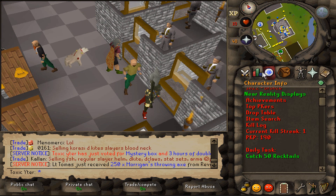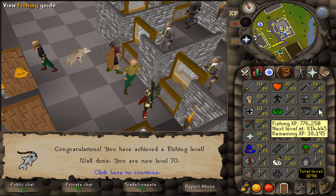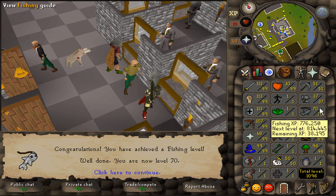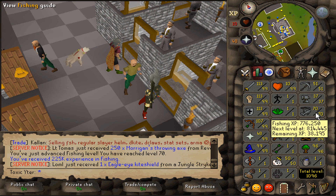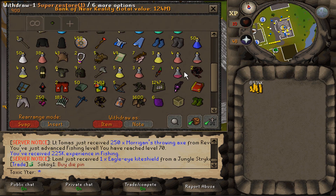Let's test this - level 1 fishing, antique lamp. What do we get? Holy shit, that's actually worth doing! Wait, that's so sick - I didn't have to go fish shrimp or anything. Let's go, dude. Yeah, that'll make this much easier now. Alright, 91 fishing - let's go do our Rocktails.